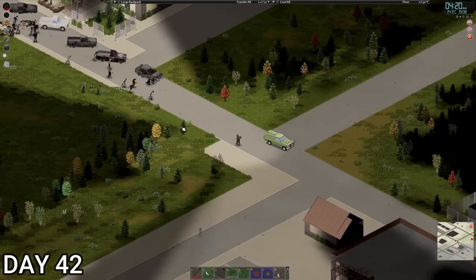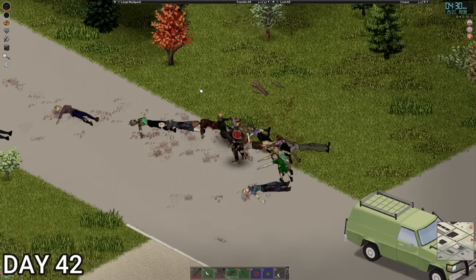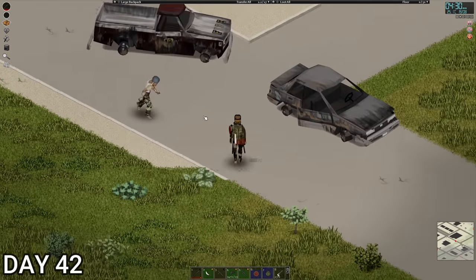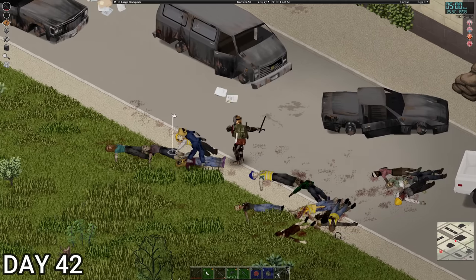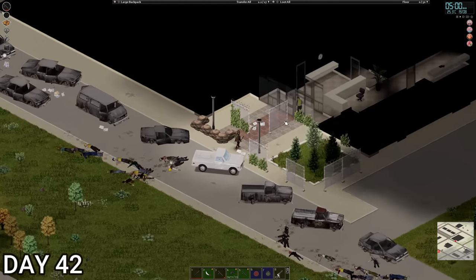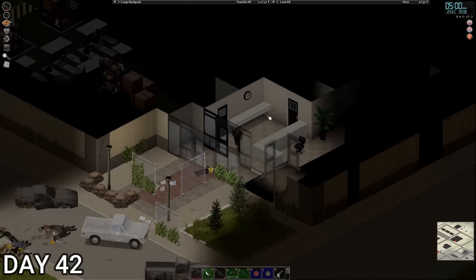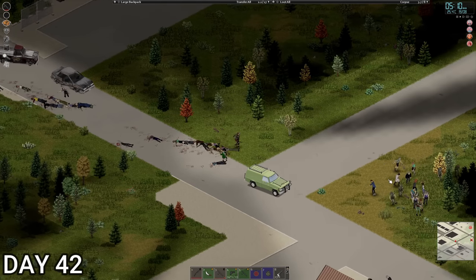We might be all right here — a few are coming, we might be able to take them. Let's make our way up here. It's half past four so we're going to start getting tired soon. We do have a military guy here as well. Let's have a little peek in here — not going in today but I want to see why it's all sandbagged. Oh, we got construction stuff — looks like it is all construction. We'll come back tomorrow. We've got quite a few soldiers here.